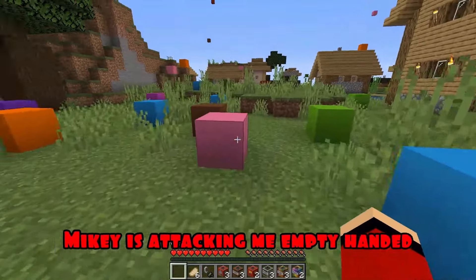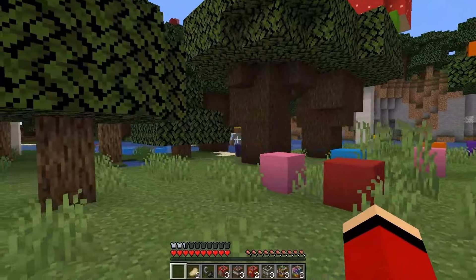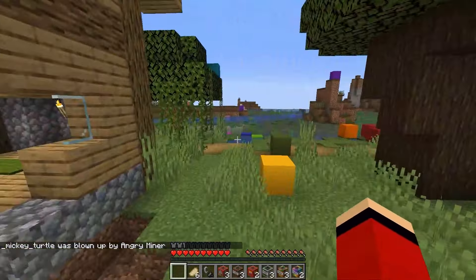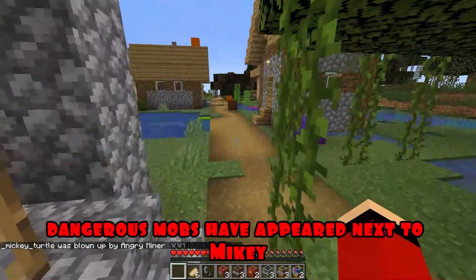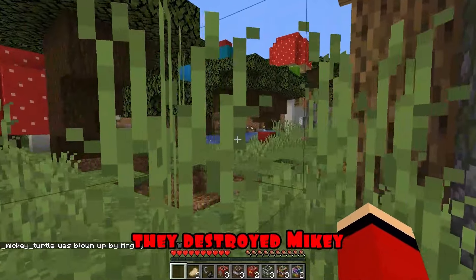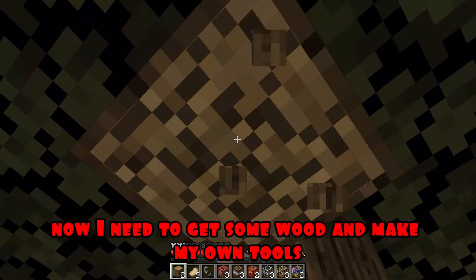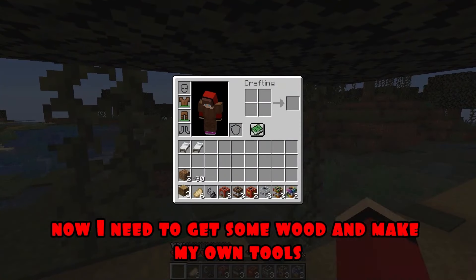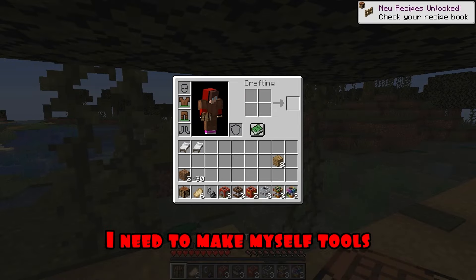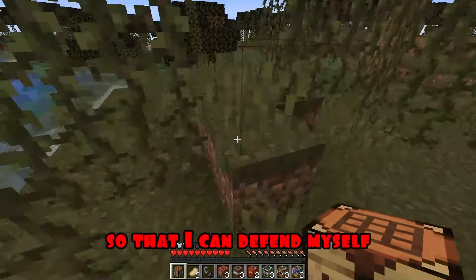Mikey is attacking me empty-handed! He's not doing any damage to me at all! I stepped on something again! My trap has worked! Dangerous mobs have appeared next to Mikey and are doing damage to him! What was that, JJ? They destroyed Mikey! I ran away from Mikey! Now I need to get some wood and make my own tools! I need to hurry, because Mikey can find me again!